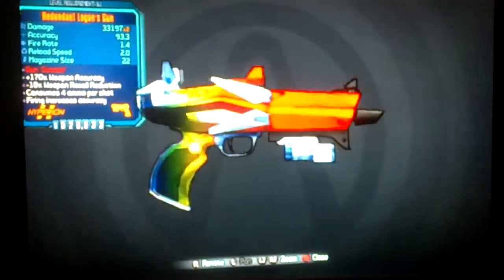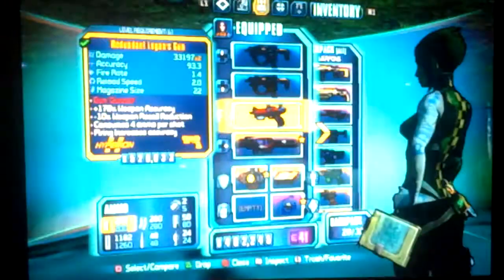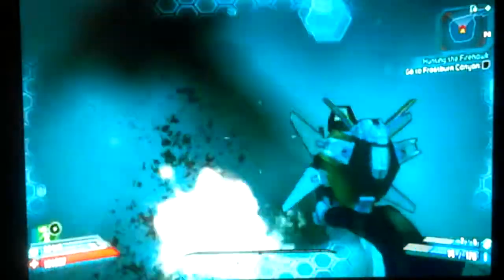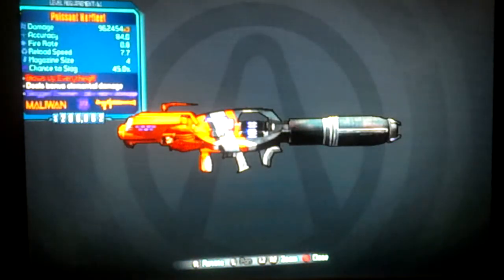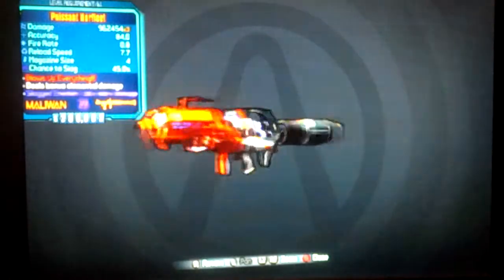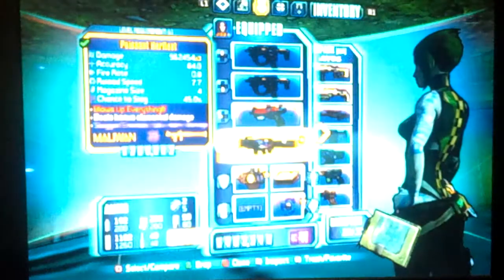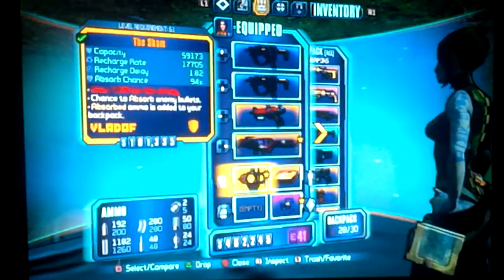First off, this is what you need: you're going to need a Logan's Gun, or a Crit Blaster — anything explosive will work, so you can shoot at your feet and get some rockets. Second, you'll need a Norfleet. I would recommend the Norfleet. If you haven't got that gun, you can get it from an invincible.